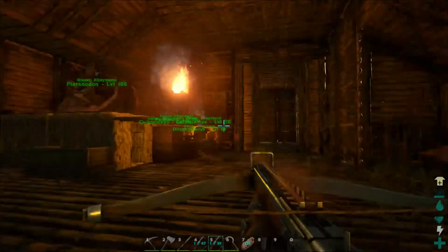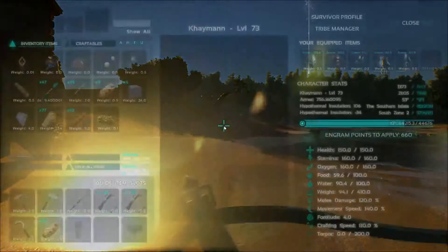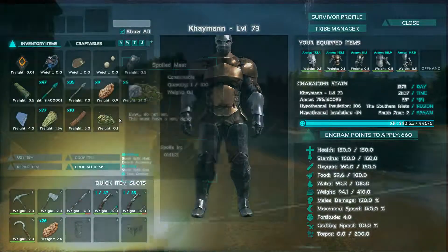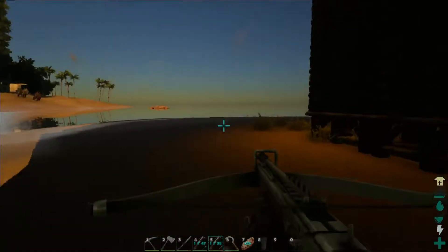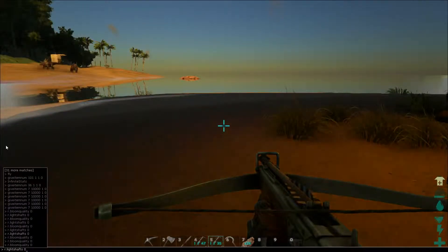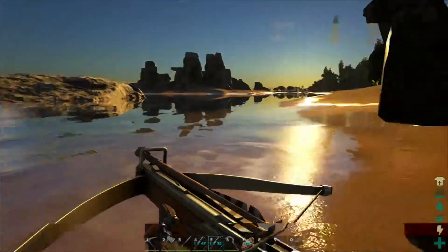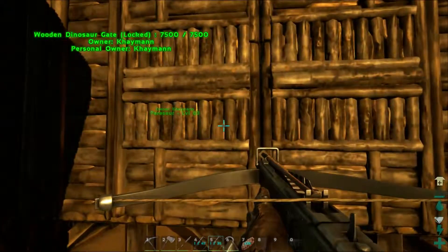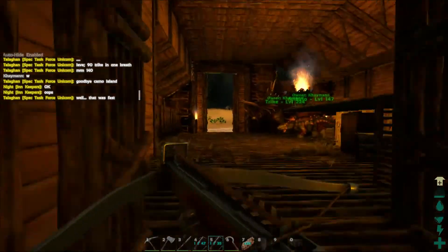In today's episode, we're going to go on a little bit of a trip. I finally have the foundations that I needed to start building our castle. I've already scouted out the location. Sorry about the sun being right there — sometimes that bloom quality just does not work. Let me check that real quick, make sure everything is turned off. So in today's episode, we're going to go take a little trip over to the new castle location and finally reveal that.